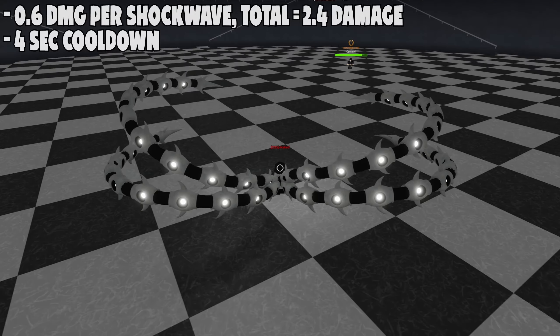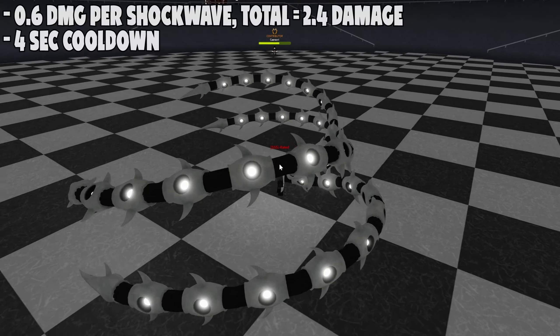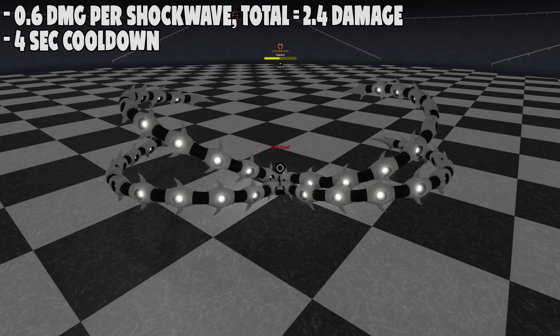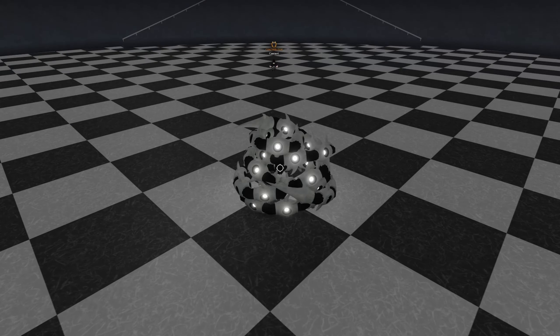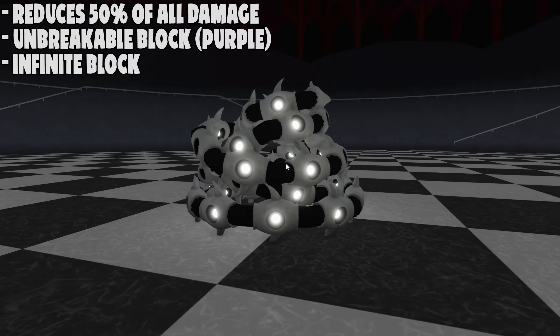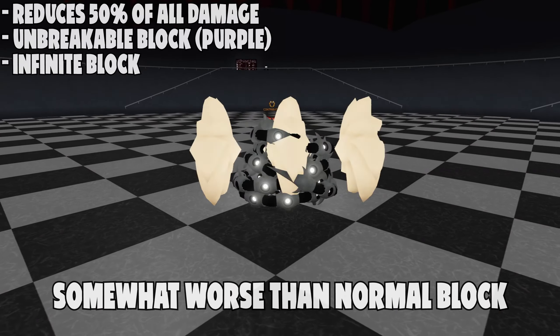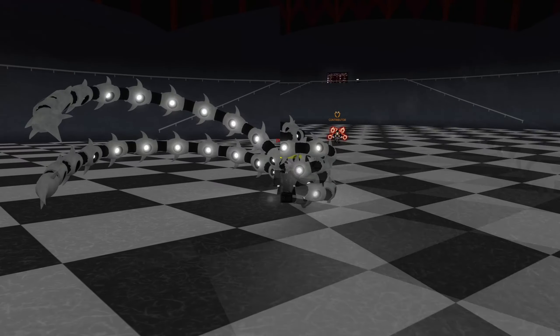The R ability slams all four tendrils, creating four different shockwaves that knock enemies up and away. The range is pretty far and the damage is really high if you hit all shockwaves. Each shockwave can travel in a different direction. The cooldown is four seconds, and hitting all shockwaves deals massive damage.